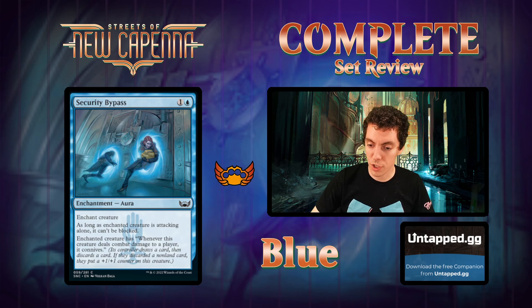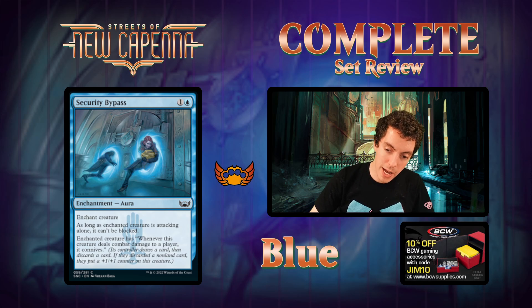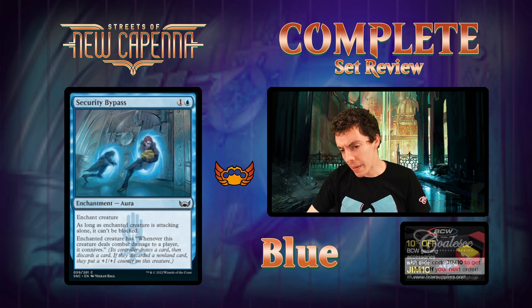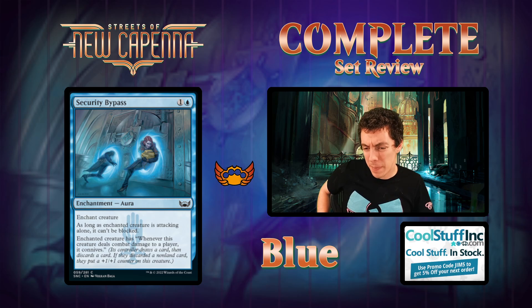Security Bypass - two mana enchantment aura. As long as the enchanted creature is attacking alone, it can't be blocked. When the enchanted creature deals combat damage to a player, it Connives. Card's pretty bad - attacking alone is a pretty big downside, and Conniving is not a good enough upside for that. Asking for card disadvantage. Just a bad common.